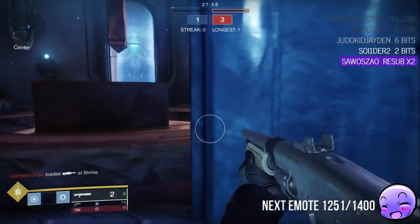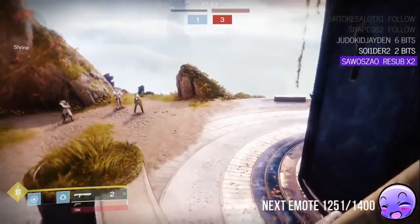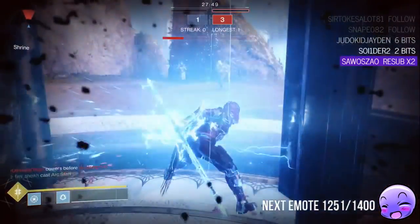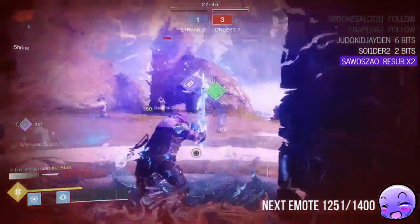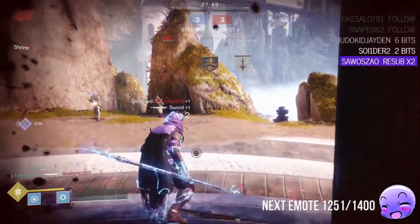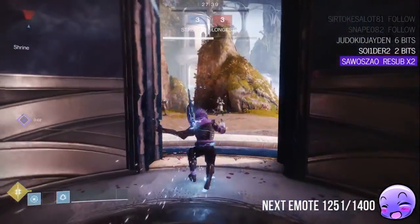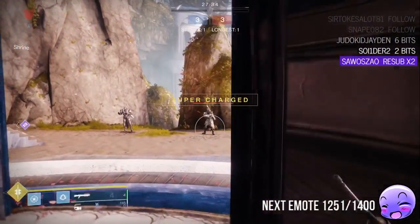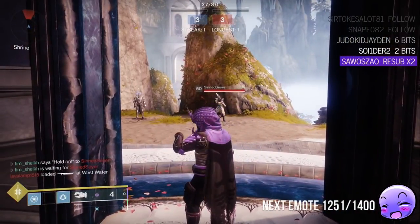I should activate it and just get ready to guard first, and then we do it. Let's try that instead. Whoa, whoa, whoa, what the hell was that? I didn't kill you? That was impromptu, but thanks to Lava Lamp we have discovered you can deflect Black Talon. Yeah, it works.